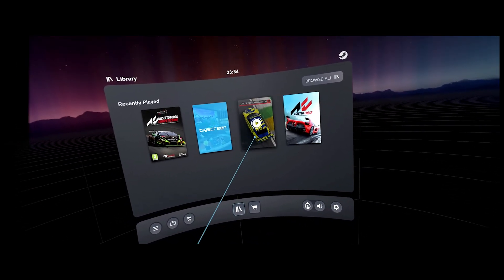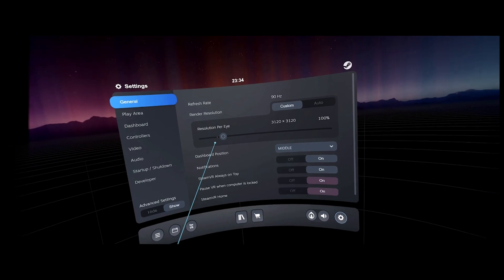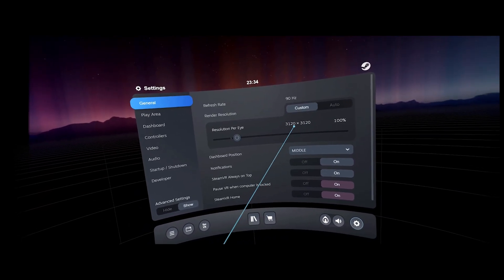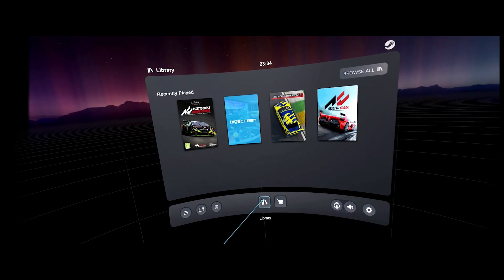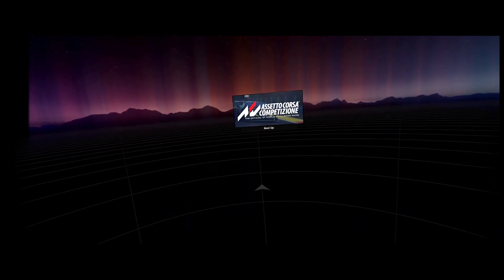Now let's go into SteamVR as well. You want to go in here and set it to 100%, which is the default. 120Hz, 120. Yeah, so that's simple.